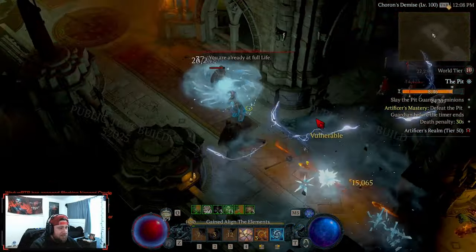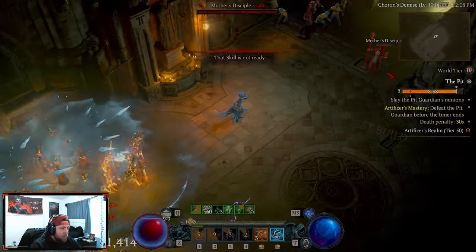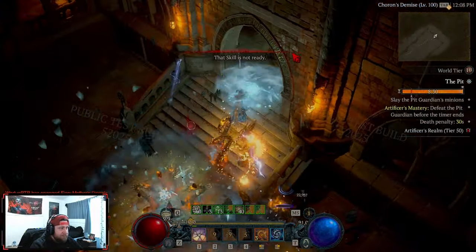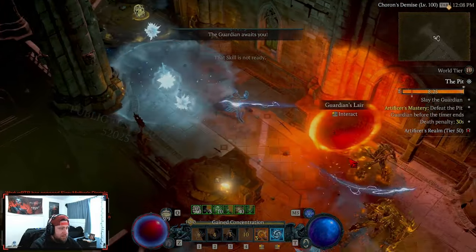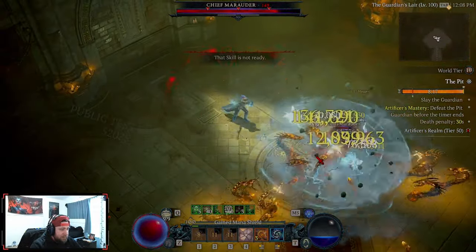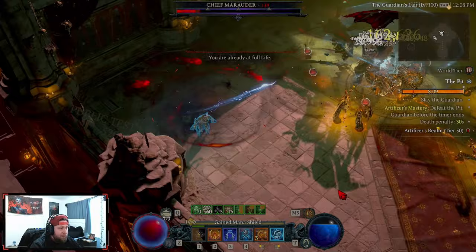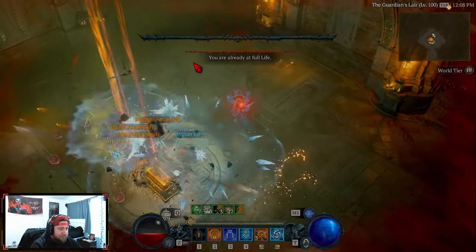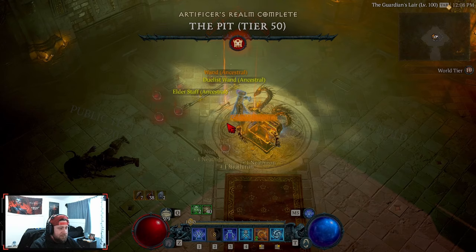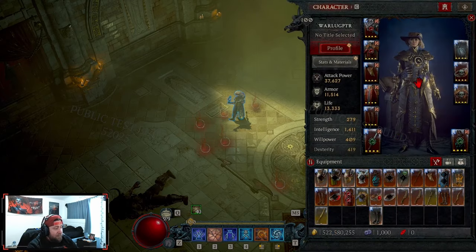Look at all the Frozen Orbs on screen - you're just spamming them. Your Hydras are going to be a huge portion of your damage as well. This is a tier 50 and we haven't pushed it to the absolute limit yet. One thing about these bosses is there's a lot of one-shotting which is kind of annoying - watch out for those shadows. But yeah, the build is just nuts, this is by far going to be the funnest build coming in Season 4 for a Sorceress.